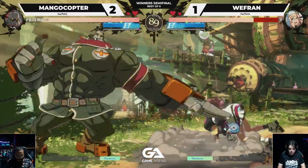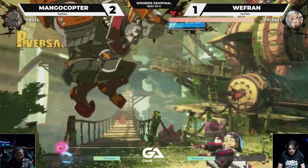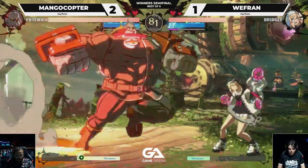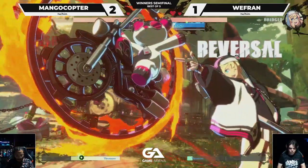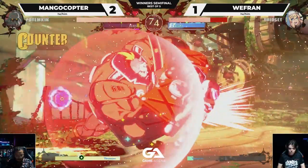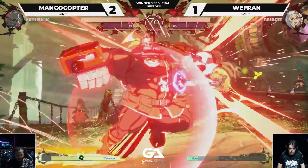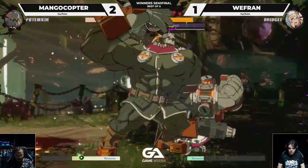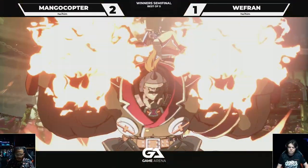WeFranch trying to fight the oppression that Mango's putting on right now. Breaks through Hammerfall's armor but gets bursted. Roger Super, but didn't get anything out of it. Good burst there, trying to keep Mango in the corner. But Mango hammerfalls out, Hammerfall again into Garuda, into the pot buster.